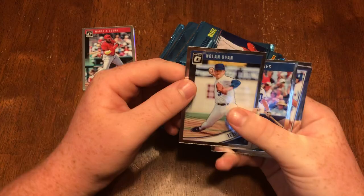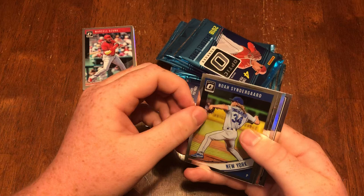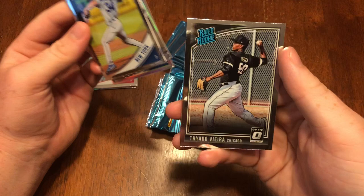We got Nolan Ryan, Chipper, Amed Rosario rated rookie, and a Nolan Synder Guard. Got All-Stars Cody Bellinger, a holo of Michael Conforto, and a Thiago Vieira rated rookie.